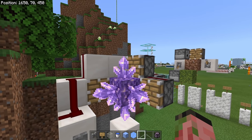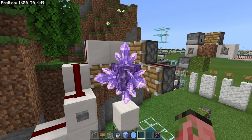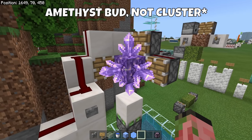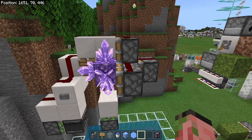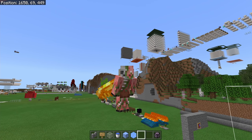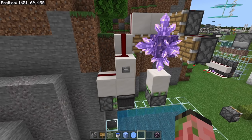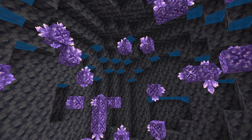Harvesting a single cluster with Fortune 3 gives you anywhere from 4 to 16 amethyst shards. Even the minimum of four is still twice as good as harvesting with a piston. And that's not even mentioning the sheer amount of nasty, gnarly spaghetti redstone you need to actually automate a single geode. As you can see, this is the redstone and piston layout required to harvest just one cluster — and a normal geode can have anywhere from 10 to about 40 clusters.